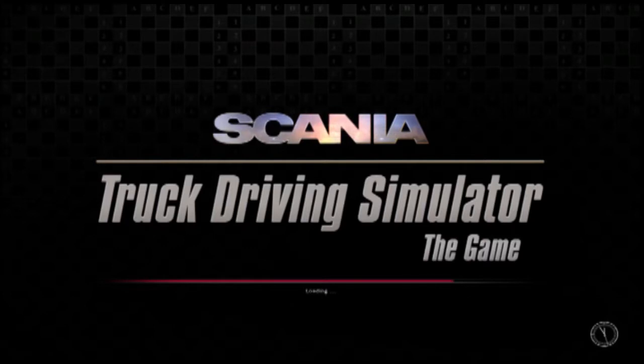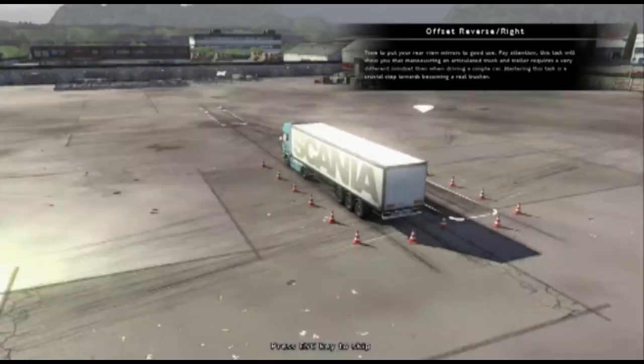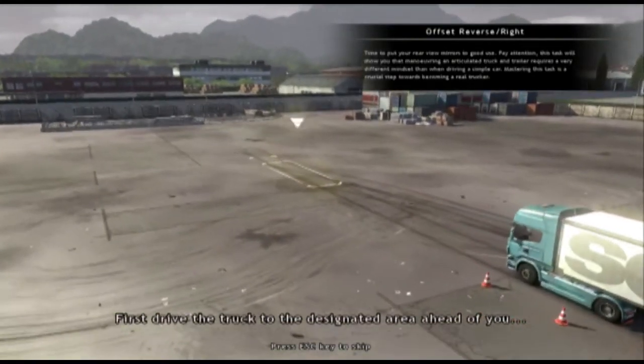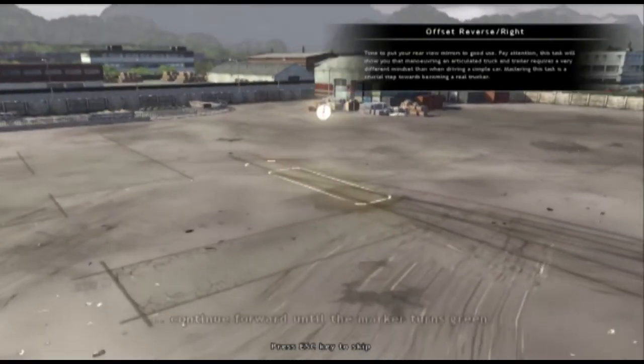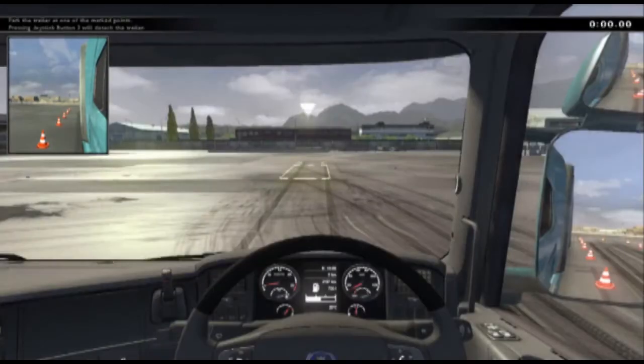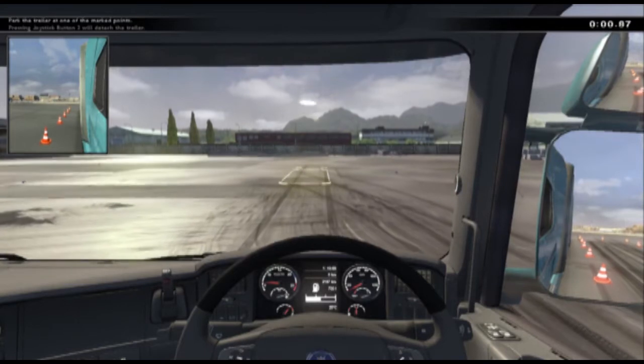Next challenge — let's have a quick look. We're on the third one already, but this is where they start getting a bit harder. On this one we've got to pull forward and then go right but reverse it in. This could take a bit of time, but we're happy enough — give it our best shot.